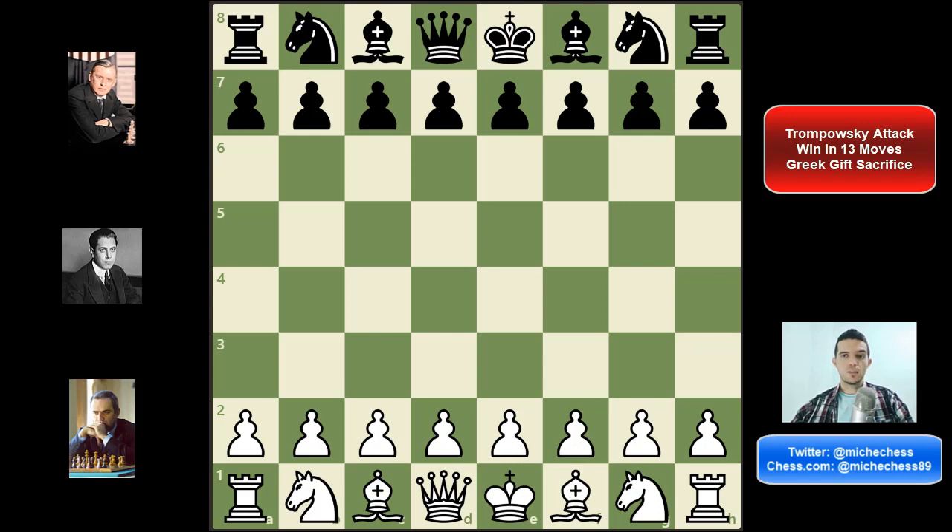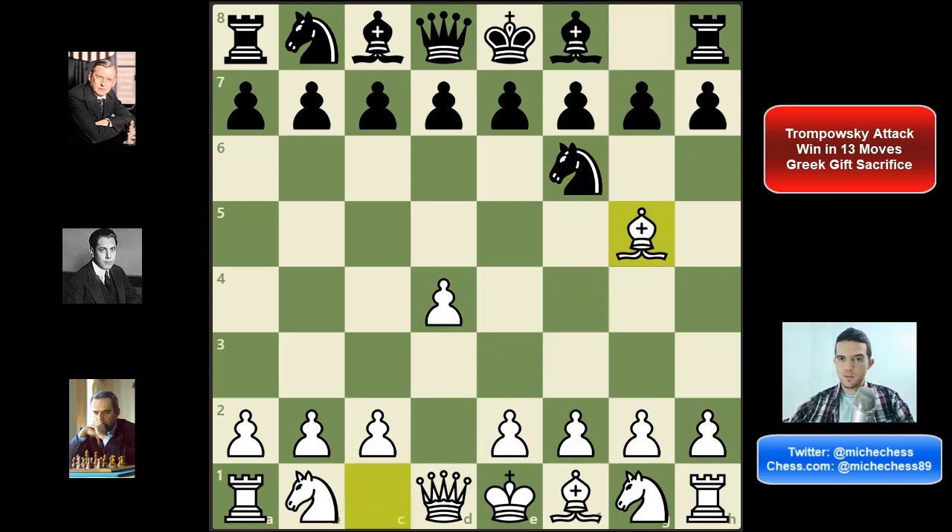So let's get into the game. It was a blitz game, I was playing as white versus a FIDE master. I played d4, my opponent played knight f6, and then as you can imagine, Bg5 — one of my favorite openings as white. My opponent played e6 here; the mainline is knight e4, he played e6 this time, also very playable, and the best move for white here is e4.